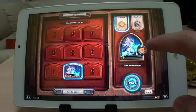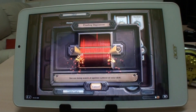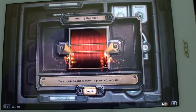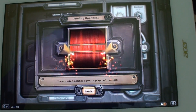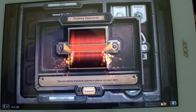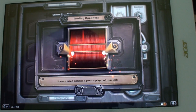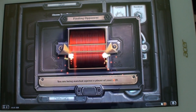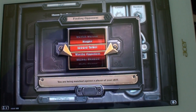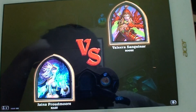Okay, so casual mode, let's go. Zoom in a bit. You are being matched against a player of your skill, which in this case is zero skill. I'm doing this on Christmas Day so there might be some issue finding people — but we found a worthy opponent.